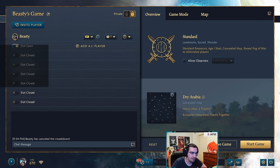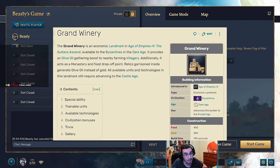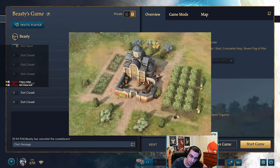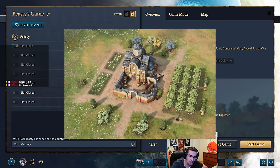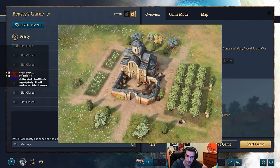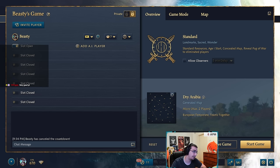For Byzantines, the Winery doesn't need a massive buff, but as an economic landmark why can't we get economic upgrades in it? We need consistency — you can upgrade eco in Kura Storehouse for Japanese but not in Winery, which is literally supposed to make farms around it. It should function as a mill. At minimum, give Winery wheelbarrow, and that gives Byzantines a nice little buff.